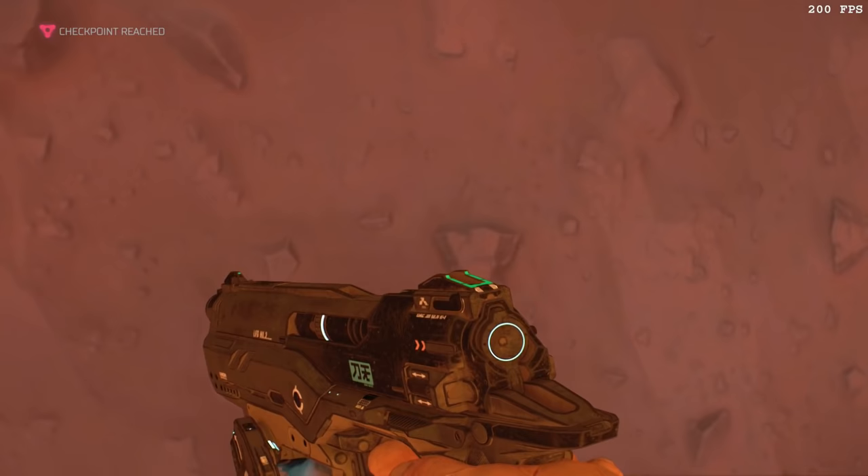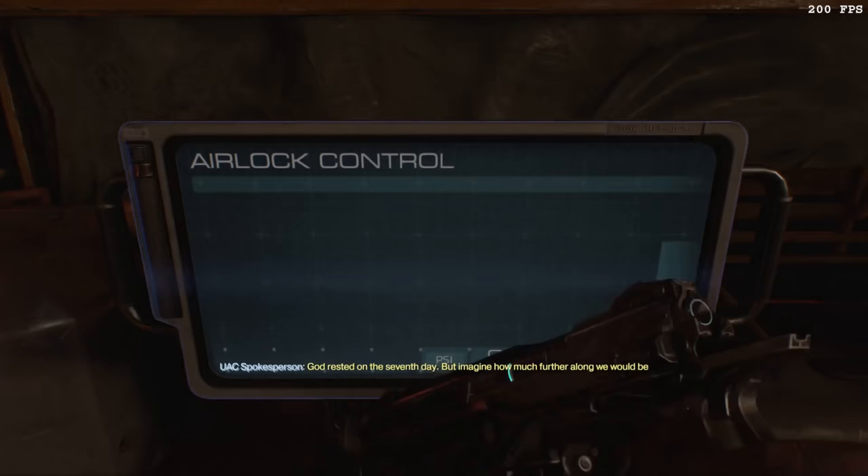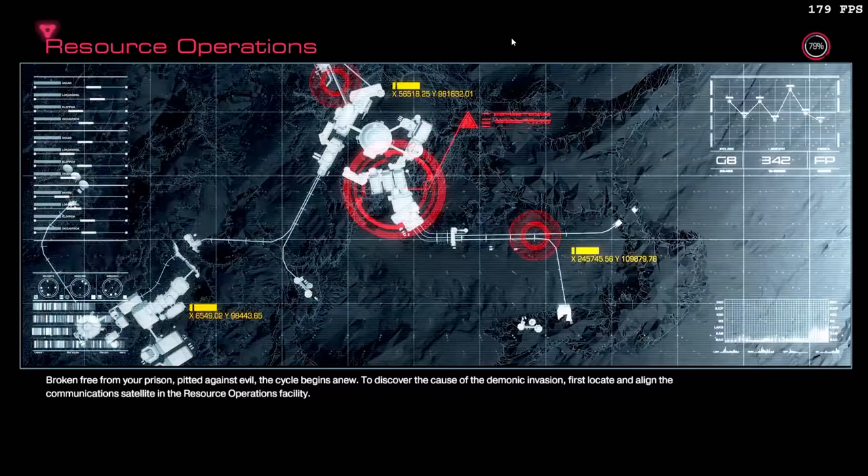Railboosting is actually pretty simple to perform. All you have to do is find an object like a railing or an object that can serve as a proxy, and jump while near it, and begin holding W while you're in the air. This will cause you to launch through the air with incredible velocity. This trick absolutely requires a high framerate, and if attempted at a lower one, you either won't be able to perform the trick, or you won't have a ton of speed when doing it.